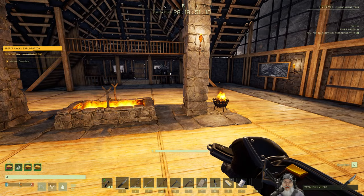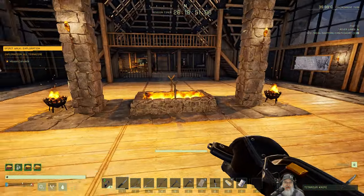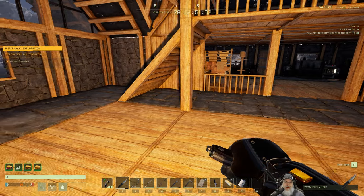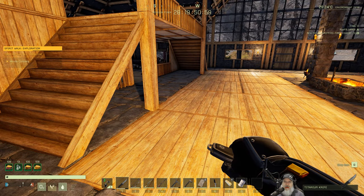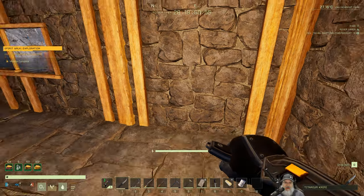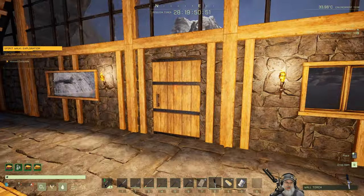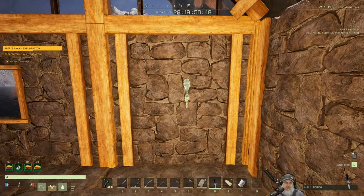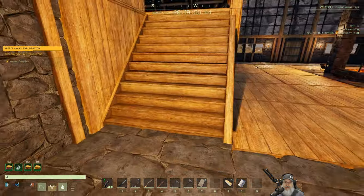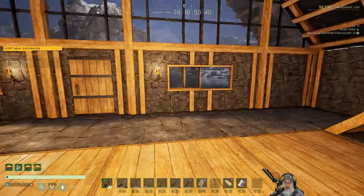We have one more torch, so I'm thinking we also put a torch in these corners since they're going to be kind of dark. Maybe we put torches in the corners. So that means we're going to need one, two, three more torches for each of the corners.